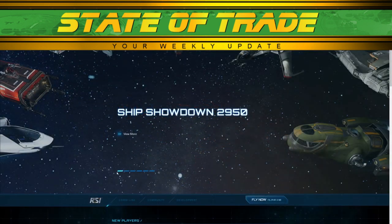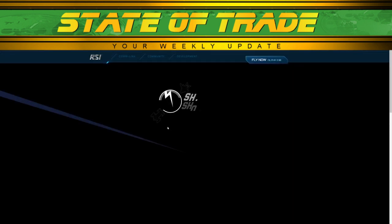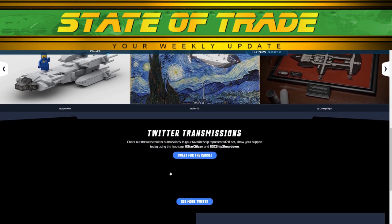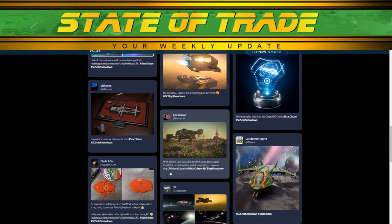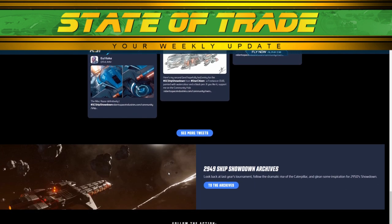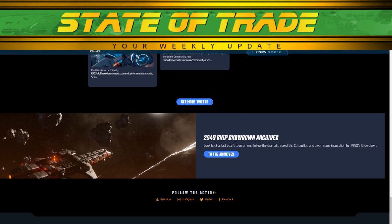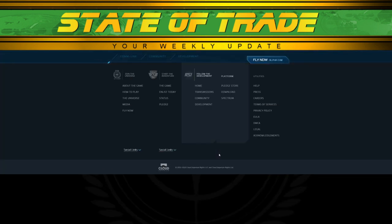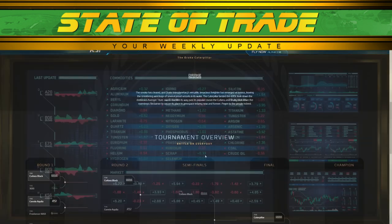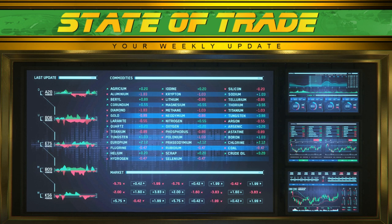The 2950 Ship Showdown has been announced. While it has no bearing on trade at the moment, there is a high chance it will temporarily affect trade in the future. Last year's Ship Showdown had the Caterpillar available for freefly, giving players access to the hauler during the event. Traders looking to utilize this top-tier ship are encouraged to submit their own creations inspired by the Caterpillar to secure a ballot. Any ship listed in the tournament bracket is guaranteed to appear on the freefly list during the event.